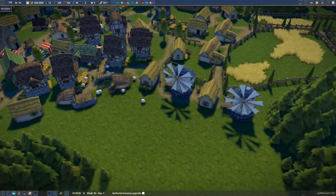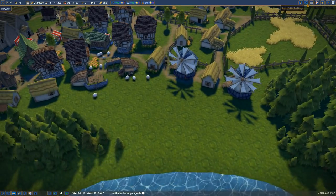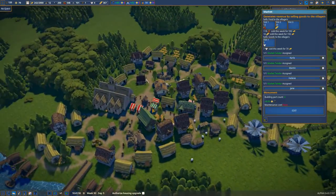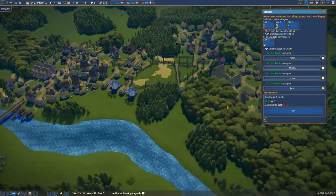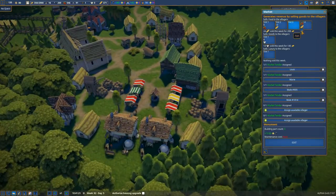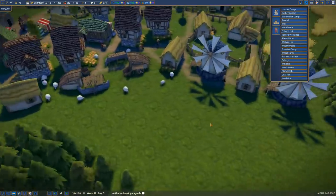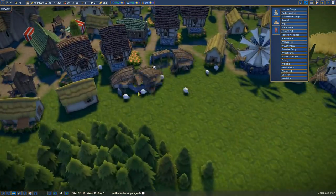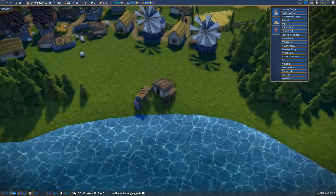We're going to do a few things. First of all, we need some more clothes, so let's sort that out. The first thing I'm going to do is turn the fish back on - slot three, fish, boom, there we go. Then I'm going to put in some sheep farms over here. I'm going to get rid of these sheep farms because they're a bit too close to the village and I want to space things out a bit more.